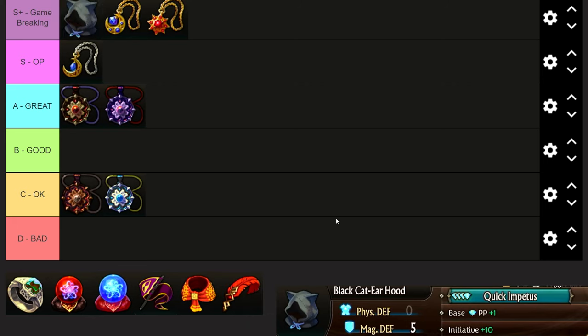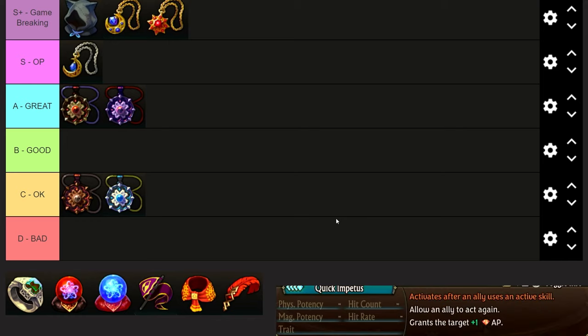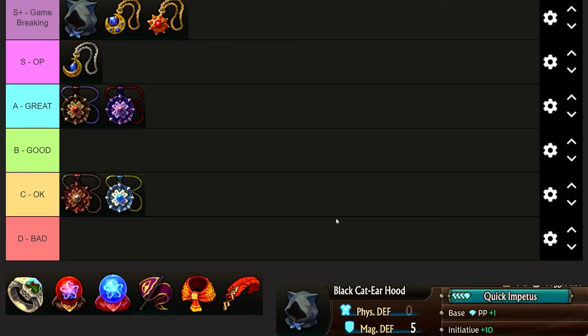The Black Cat Ear Hood is one of the two Quick Impetus items — base passive point plus one, initiative plus ten. For four passive points, it allows an ally to act again and grants the target plus one AP. This immediately activates huge board nuke charge attacks, allows a row attacker to attack two times killing two rows, or lets a high damage unit that just board nuked get another action. The Quick Impetus is absolutely insane — there are only two in the game and they completely destroy game balance.